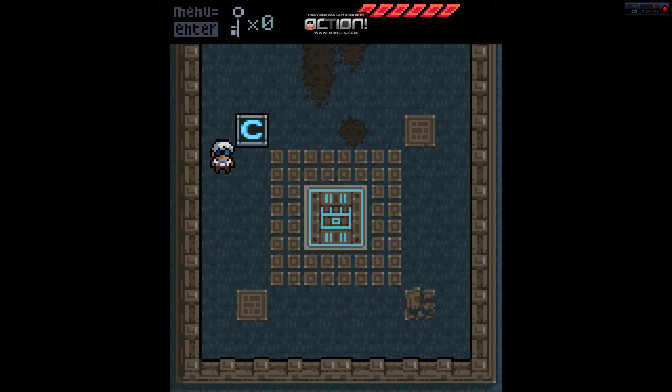When Earthbound decides that it doesn't want to be cute anymore and stops messing around and just gets freaky — that's kind of what this whole game's mood is like. The gameplay is very similar to an older style Zelda title, probably most like Link's Awakening on the Game Boy. But those two things combined just make for one amazing game. So that being said, let's hop to it.